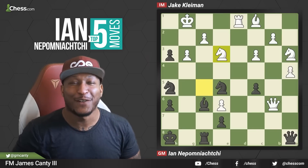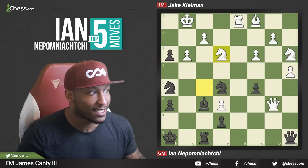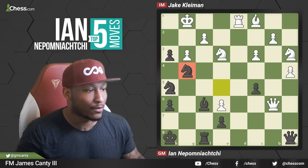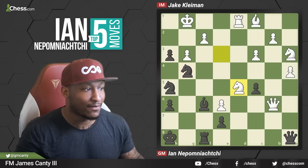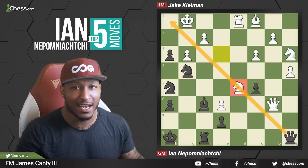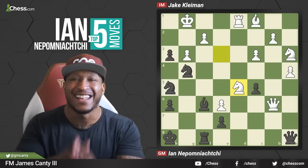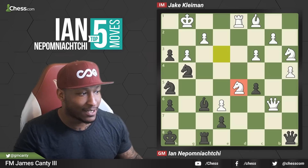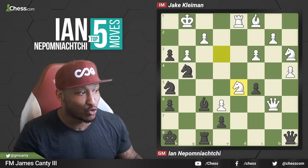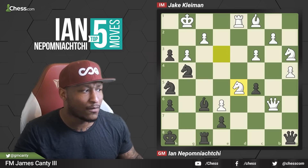Here we are with our final brilliancy from Jan Nepomniachtchi — number one. He's playing with the Black pieces against Jake Kleinman, International Master. Last move was Knight to E3 from Jake. Then Knight to G4 from Jan — Knight takes G4, Queen G2 will be mate, nice deflection. So Jake blocks it with Knight to D5. Queen can't move, or at least she can't cross this line anymore with this Knight here. Find the move that Jan played in this position — Black to move.